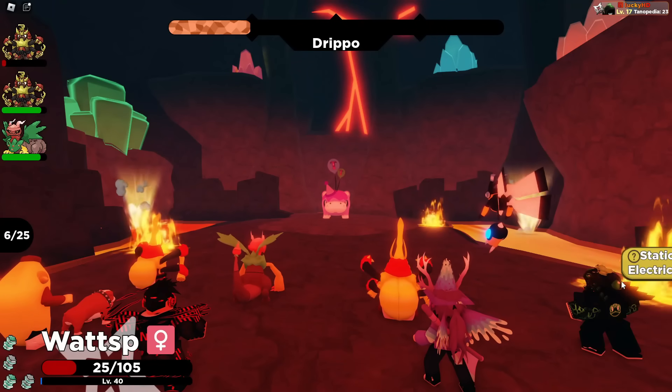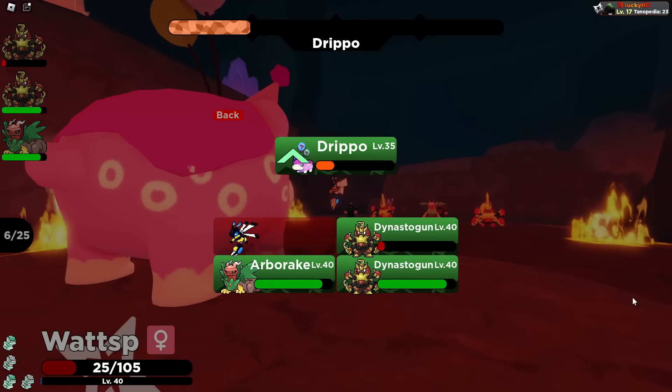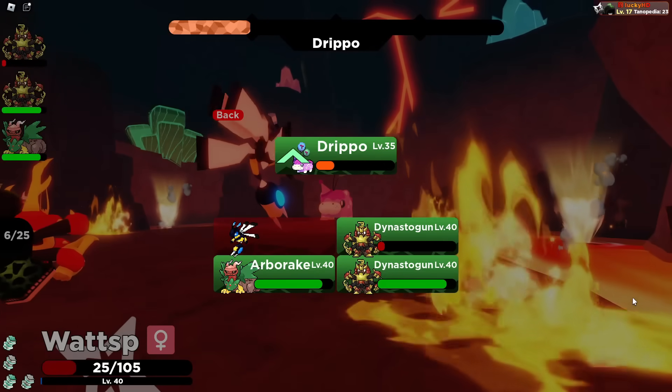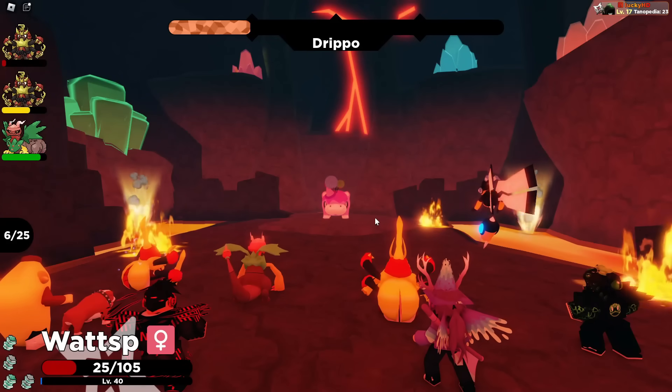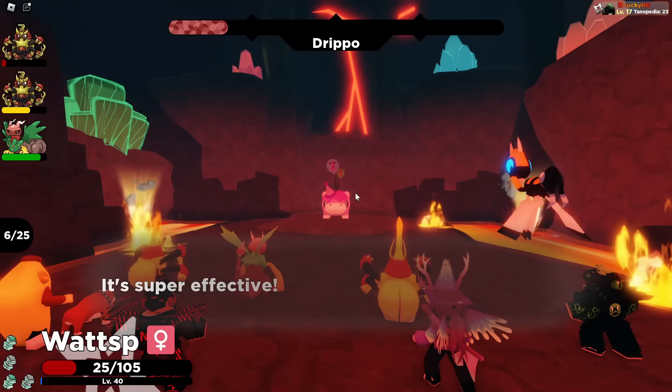Hey guys, LakishD here, and welcome back to another video. In today's video, we're going to be discussing raids and ruptures inside of Tales of Tenorio. More specifically, how to efficiently hunt the new Drippo reskin. We're going to be talking about shiny odds and a whole bunch more. If you guys enjoy this video, go down there, like, subscribe, and let's get straight into it.